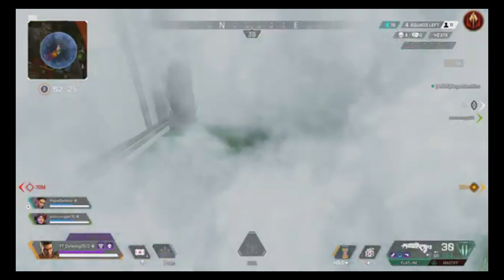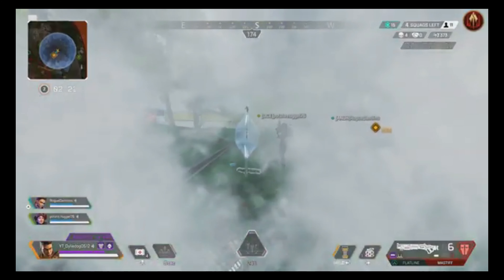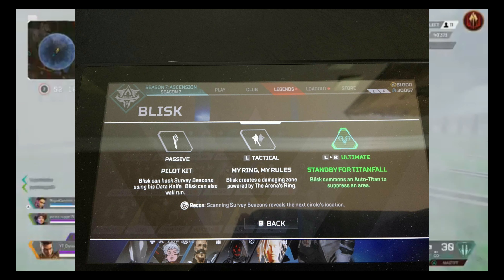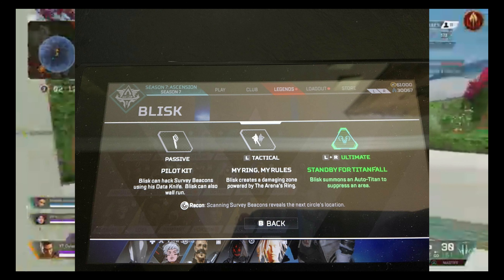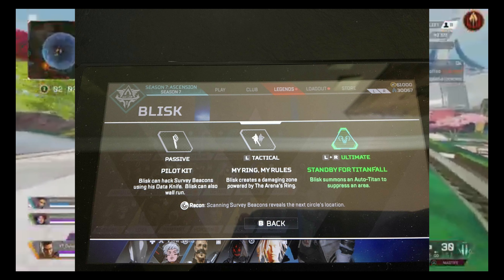So many things to unpack from just that little bit of information. Firstly, Blisk does seem like he is coming to Apex Legends — that is quite big, because for a long time Blisk has been a part of the Apex Legends lore and he does seem to have a huge role to play when it comes to the Apex Games. I think his passive sounds insane — being able to wall run was also a big feature of Titanfall, and it will be very interesting how it affects Apex Legends.